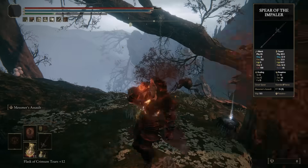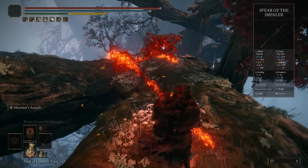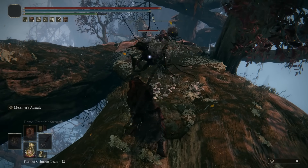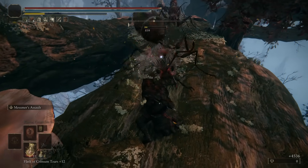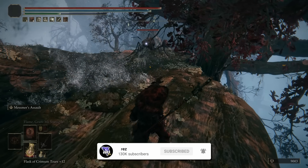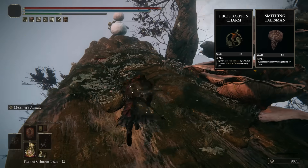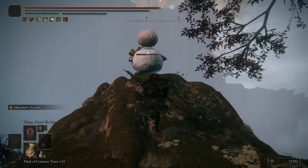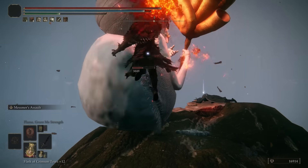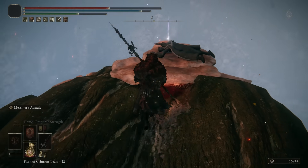At number four, I have the Spear of the Impaler — and now it's time for Mesmer's real spear, which you get from turning in his remembrance. This does split physical and fire damage. Charging its heavy attack lets you throw the spear, which also blows up into fire on impact and will even leave fire on the ground. This does a lot more damage than you expect, especially when you use a build surrounding fire and throwing damage. On top of that, you have an insane Ash of War — Mesmer's Assault — a three-phase Ash of War with so many layers of damage. Not only is it very, very strong, but it's also fun to use. It's one of my personal favorites.